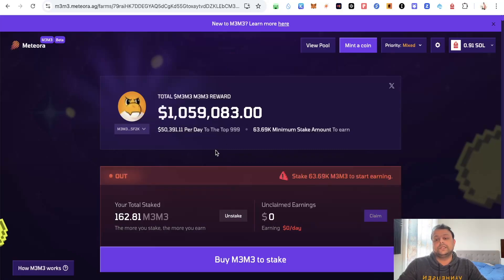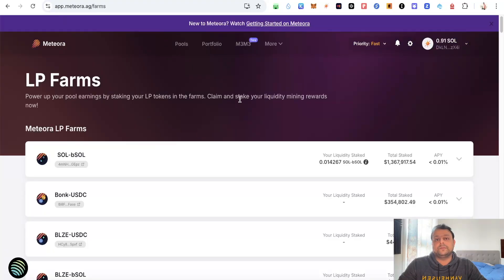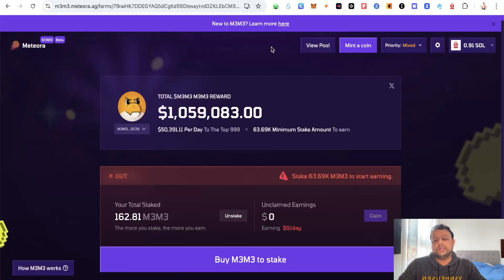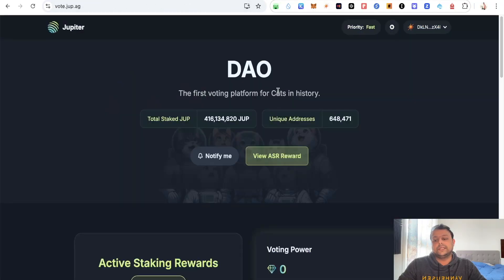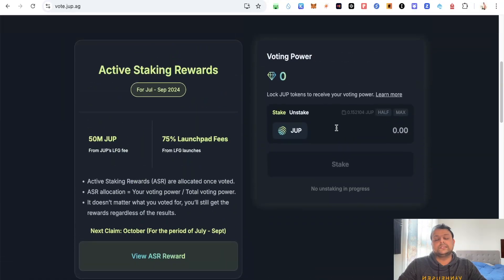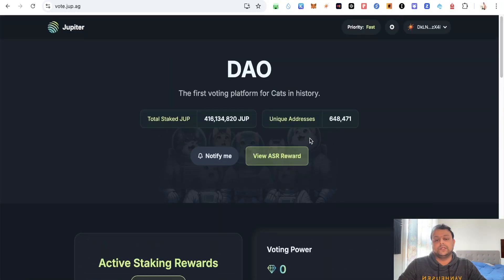Although we are not sure of it yet, and none of this is financial advice — please do your own research. Apart from Meteora DeFi itself, you can head to vote.jup.ag, and if you have staked a few JUP tokens I think you would be getting some additional allocation for the Meteora airdrop, because the team is the same behind Jupiter and Meteora. I've staked around 4,500 to 5,000 JUP tokens on my airdrop farming wallet.